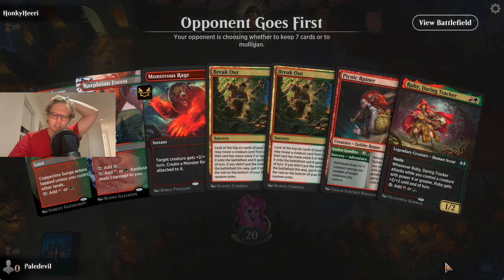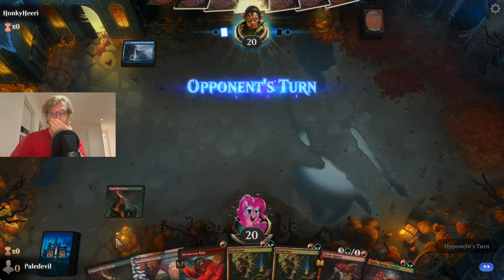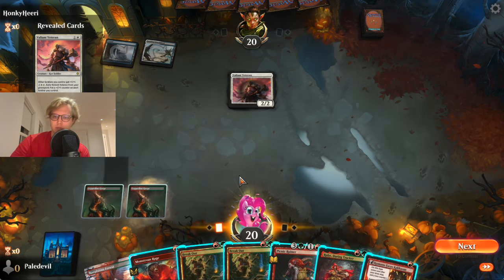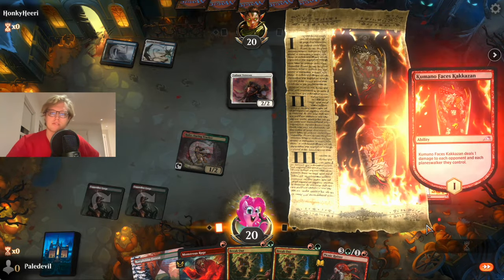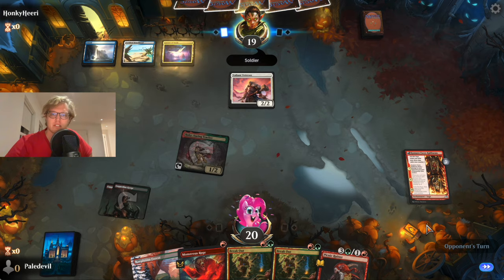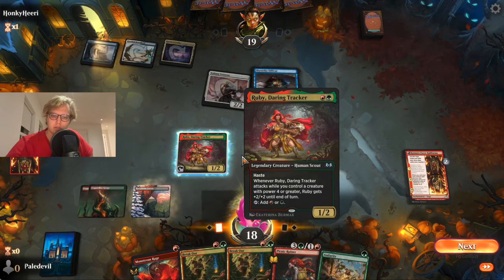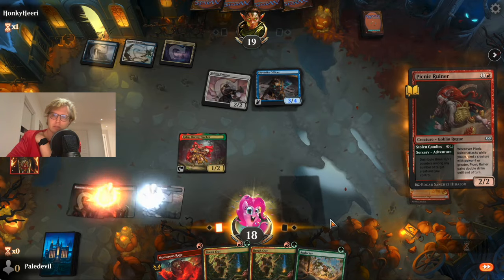Opponent gets to go first again — we are not that lucky in these matchups. We're keeping the hand obviously; we do have some Breakout, maybe finally Breakout becomes good. It's Azorius Soldiers — I thought that deck archetype was definitely gone. Kumano is pretty good too. I think we go with Ruby here into Kumano. Then we have form on our next turn — we can Breakout plus Picnic Ruiner. Audacity is pretty cool. Picnic Ruiner is coming out naturally.